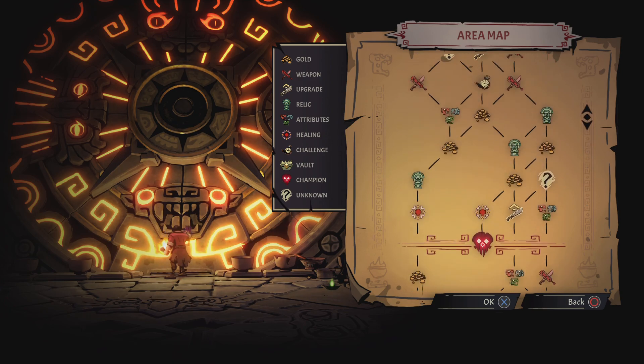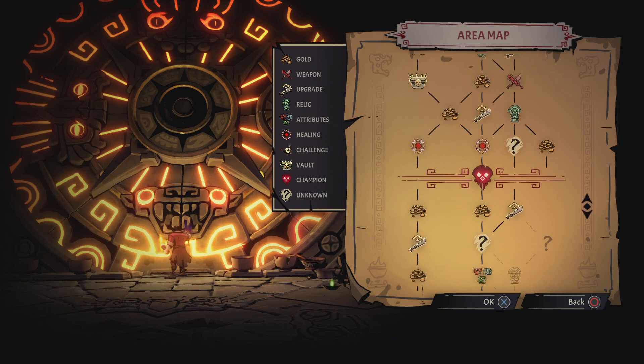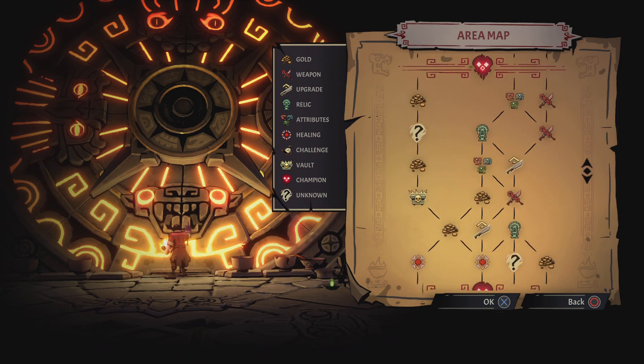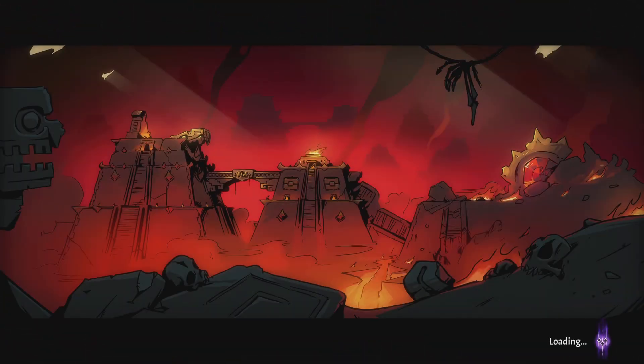It's kind of like Slay the Spire — you get a map, you can view the route you're going to take. Boss one, boss two, final boss three. You can go for a new weapon, a relic, or just straight up gold. I'm going to go for the relic — that seems like a good idea. You also take 20 curse every time you go between floors.